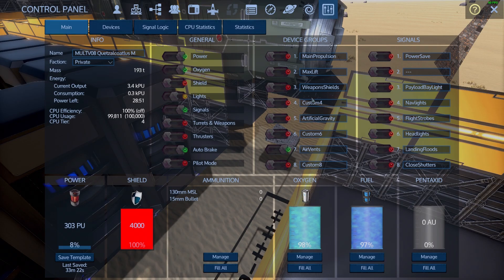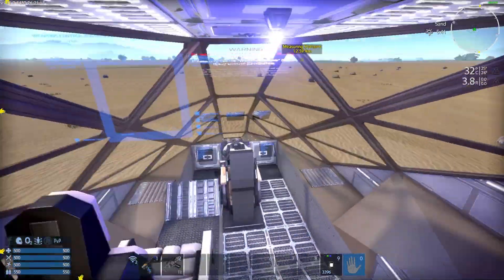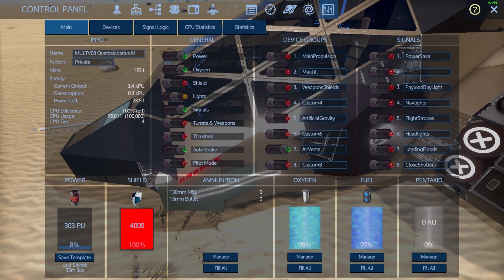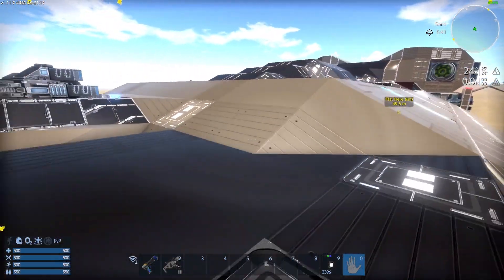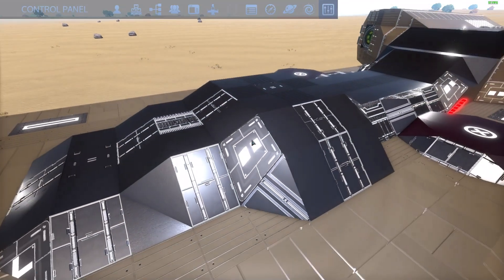There's an unassigned slot — I keep the order the same with the ships, and when something doesn't apply, it's just left blank. Then there's artificial gravity, which will turn on and off the gravity generator. Another unassigned slot and the air vents. If you turn oxygen off, the power draw doesn't change because it stops blowing air into the cockpit but doesn't actually turn the ventilator off. However, turning the air vents off does save a small amount of power.